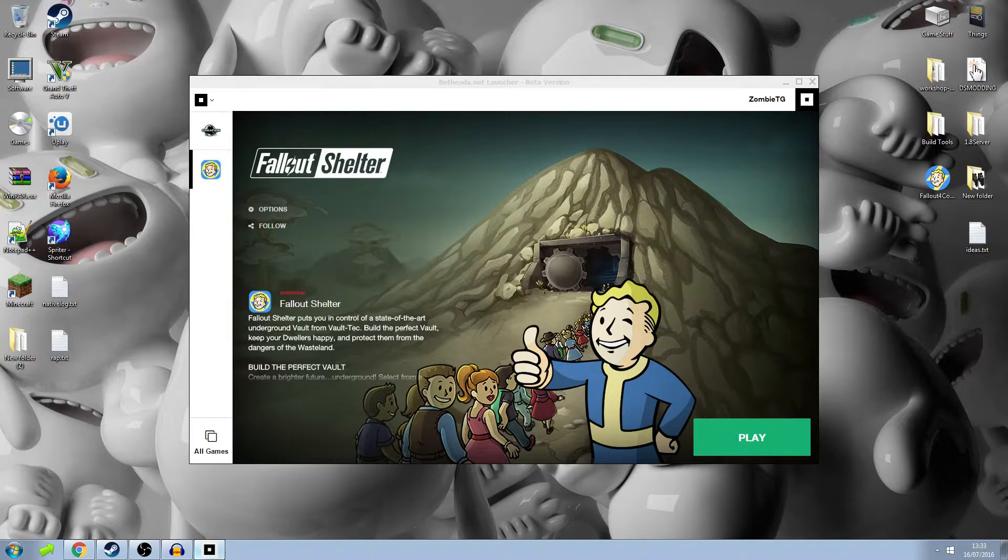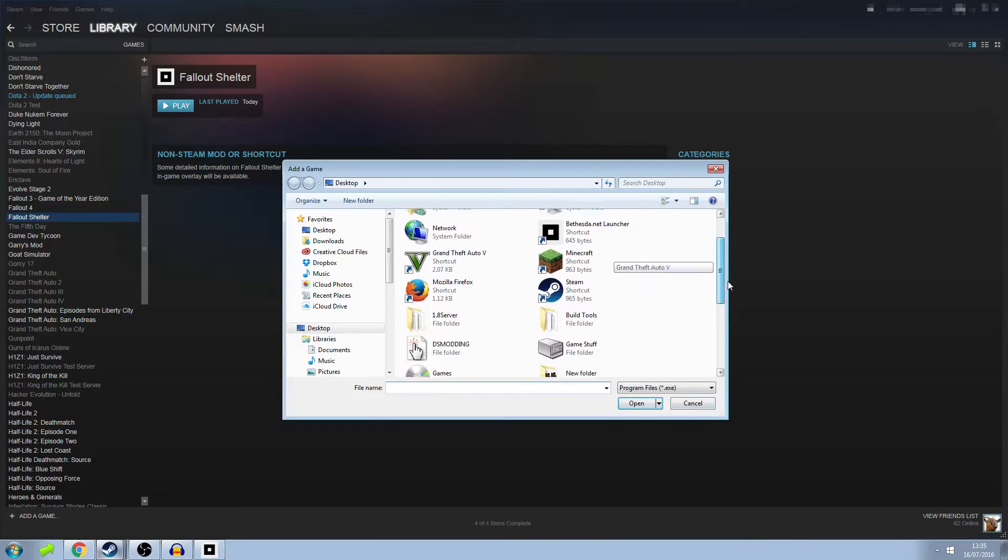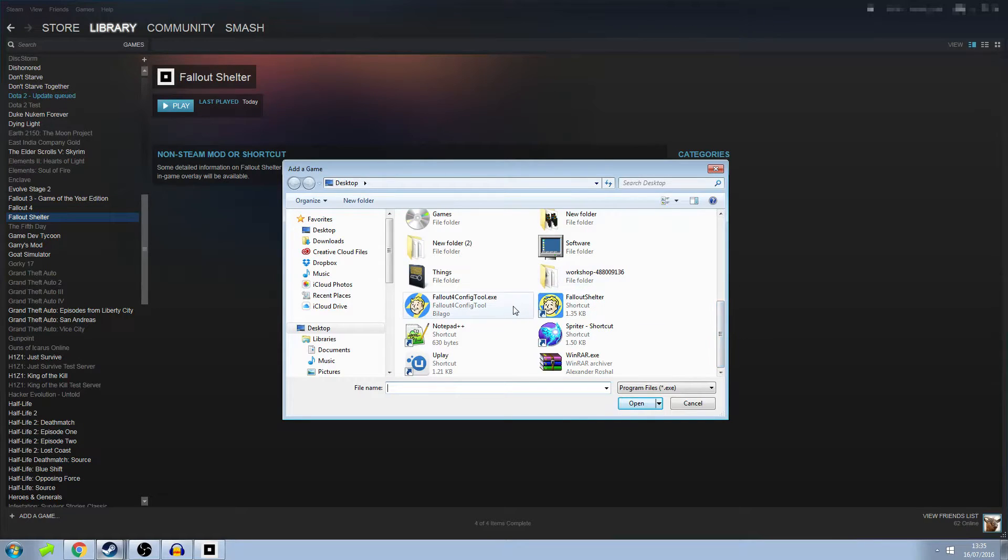For the people that want to know how to get Fallout Shelter on Steam — it's not exactly what you may think. On Steam you have a feature to add a non-Steam game, and you could add anything you want. People would think you click on Fallout Shelter and add that to the list and start it up from there, but that's simply not what you do. It does not work, not for me at least. I'll show you what you have to do to get this to work on Steam.